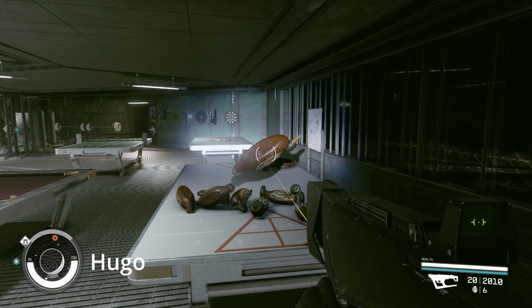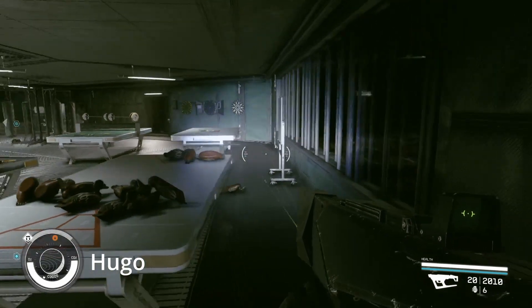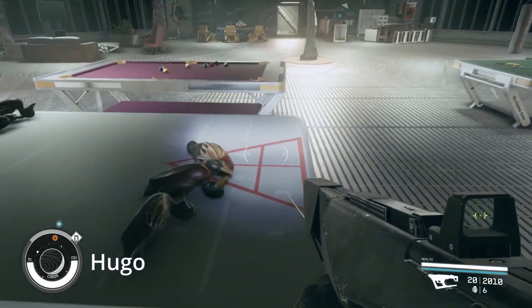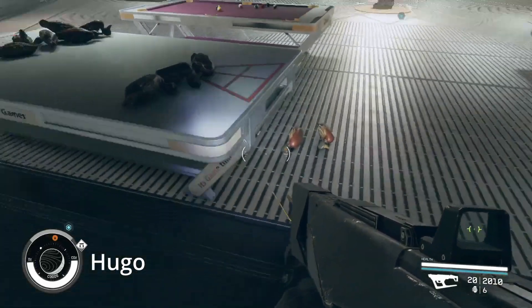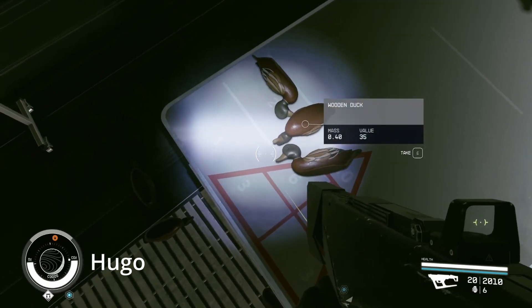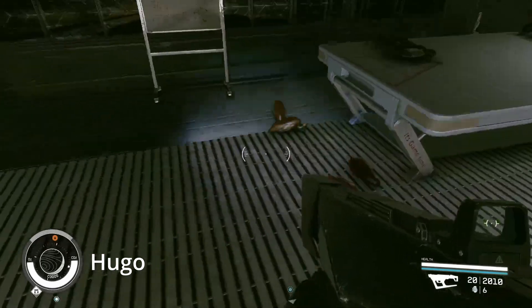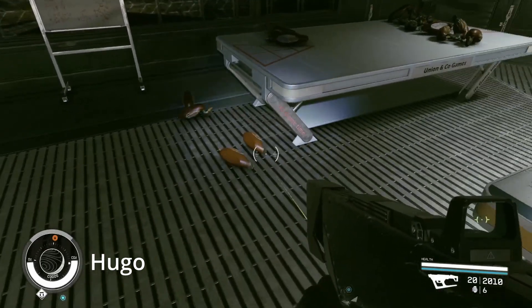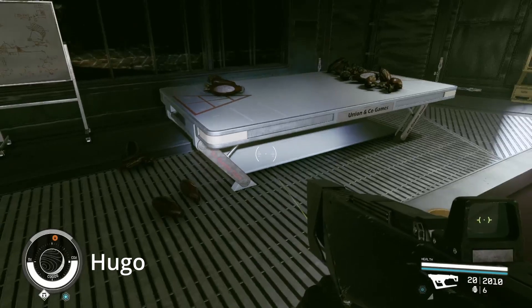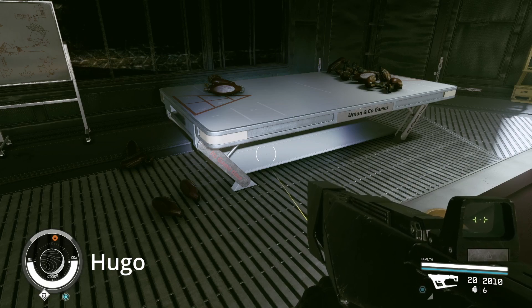A throw lands — it's probably a one; the tip of the duck's bill says it's a one. That means you get to keep this duck and I get one of your ducks. Which duck do you want to give me? Oh, I get to choose? Then one of the ones on the floor.